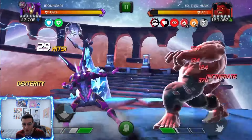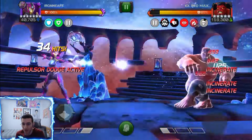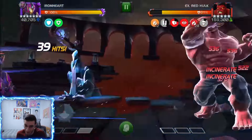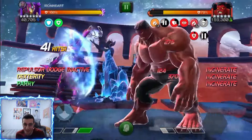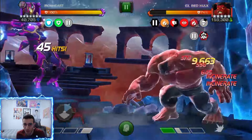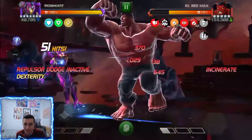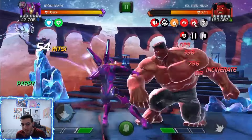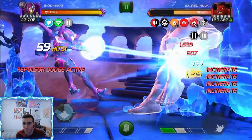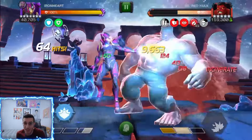We're just building up, spamming our special ones, trying to keep those incinerates paused as much as possible. The pause from the relic helps a lot. We place that vulnerability which helps a lot too. She's got a lot going for her. Pop the relic, incinerate vulnerability, go for special ones. If the opponent is aggressive enough, you can actually maintain the pause 100% of the time because it lasts after the special for quite a bit.